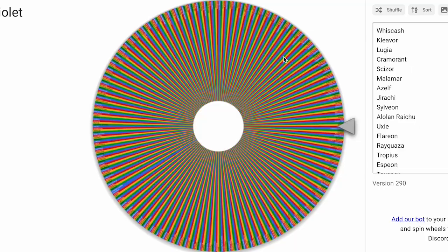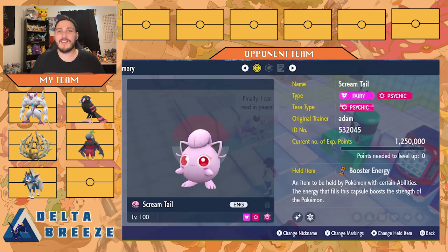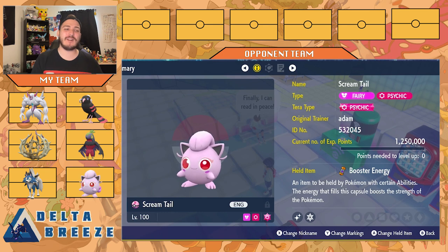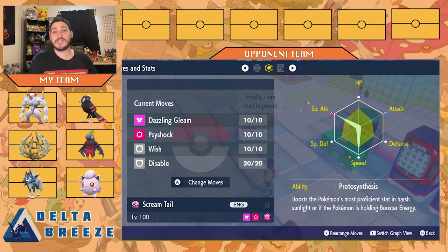Great type coverage overall — I'm super stoked for this team. Let's round it out with the final spin. We got Screamtail — another Paradox Pokemon. A Paradox Pokemon on the last pick is exactly what we needed. We have my Shiny Screamtail holding Booster Energy for its ability. We have Dazzling Gleam, Psy Shock, Wish for longevity, and Disable. I want to be super annoying with Disable — it's always been used on me in VGC and I want to use it back. Max Speed, Max Attack. These are the six the wheel gave us — let's jump into the battle.